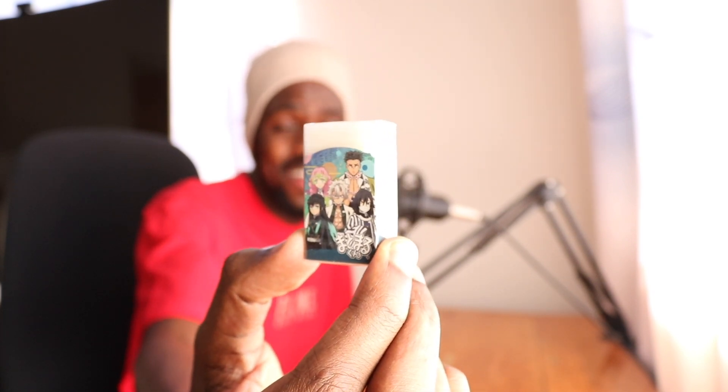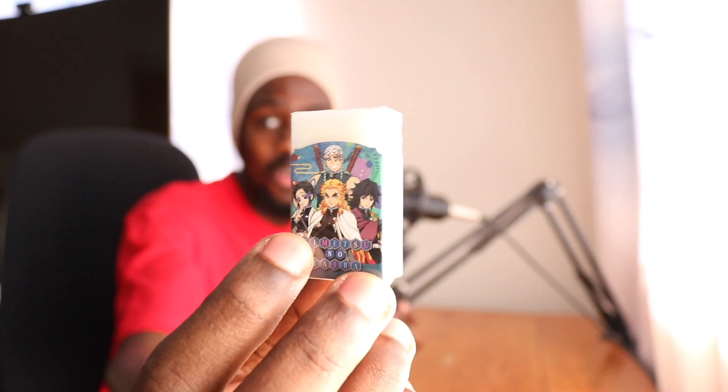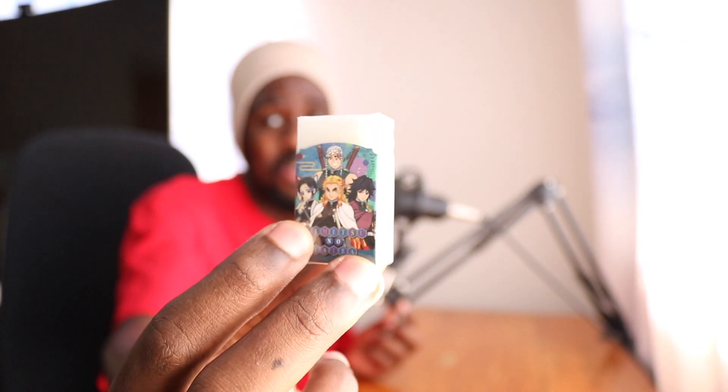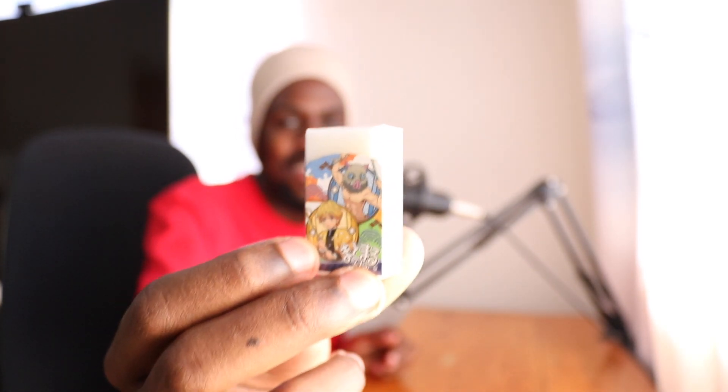On this side we got Obanai, Muichiro, Mitsuri, Giyu, and Sanemi, and on this side we got Tengen, Shinobu, Rengoku, and Shinobu — looking absolutely incredible. Then we have another eraser with our main protagonists: Tanjiro Kamado, Nezuko-chan, Inosuke Hashibira, and Zenitsu Agatsuma. These are the kind with exchangeable pencil sticks — let me know what they're called in the comments. She also sent me a Dragon Ball and Jujutsu Kaisen one, which is so awesome.